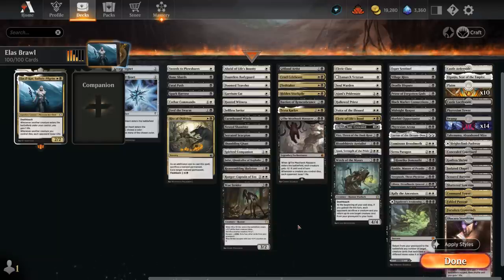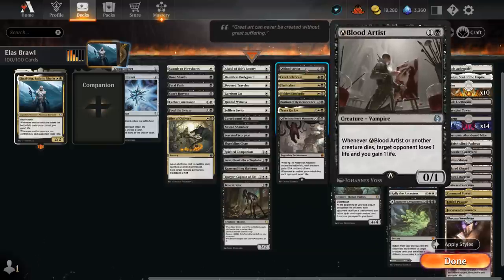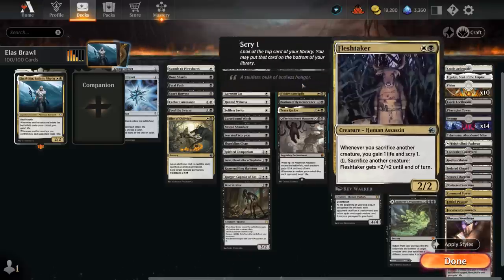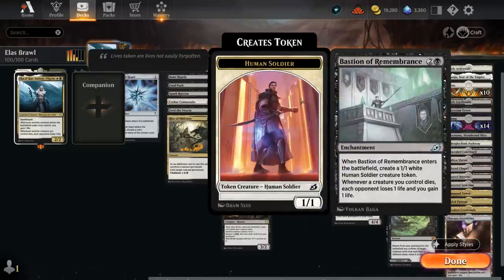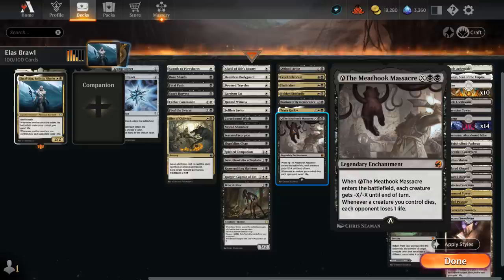We've got some payoff cards for draining the opponent in addition to Sadistic Pilgrim draining for 1 whenever a creature dies. Blood Artist does the same and also applies to opposing creatures. Cruel Celebrant only counts our creatures on a 1/2. Fleshtaker lets us gain 1 life and scry 1 whenever we sacrifice another creature and can be activated for +2/+2. Hidden Stockpile can every turn make a Servo token and lets us sacrifice creatures to scry 1. Bastion drains the opponent for 1 when a creature dies, making a 1/1 token when it enters. Teysa doubles the death triggers including the ones from Sadistic Pilgrim, so that can very quickly add up. The Meathook Massacre also drains the opponent for 1 when our creatures die.